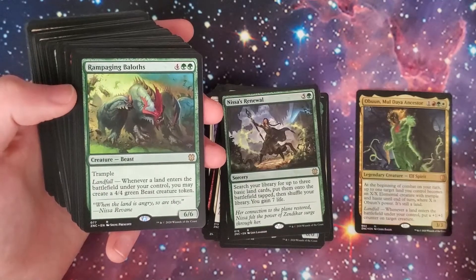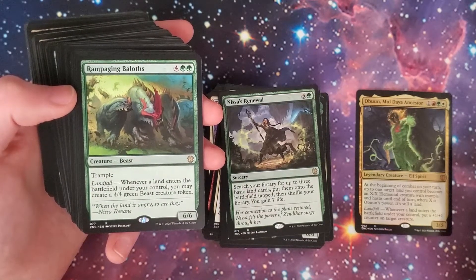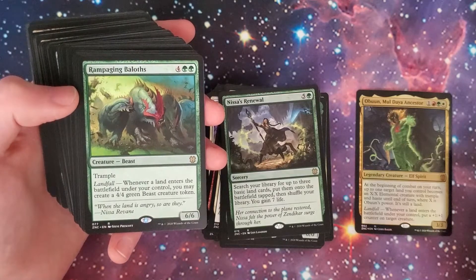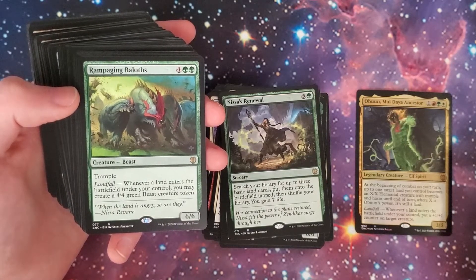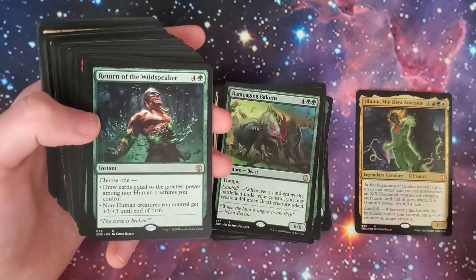You get the Rampaging Baloths — a classic. Two-green and four, 6/6 Beast with trample. Already beefy as it is, but when you landfall, you may create a 4/4 green Beast creature token. So more token making. Beautiful.